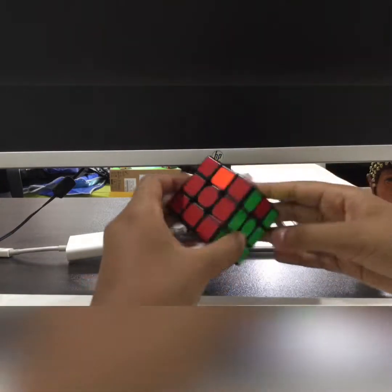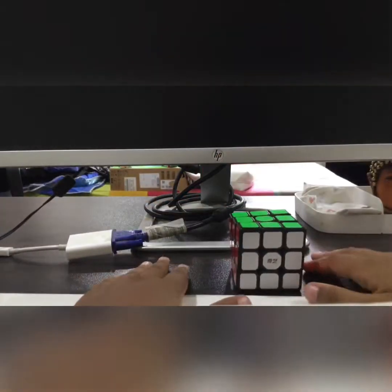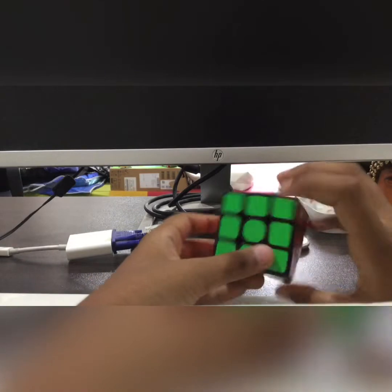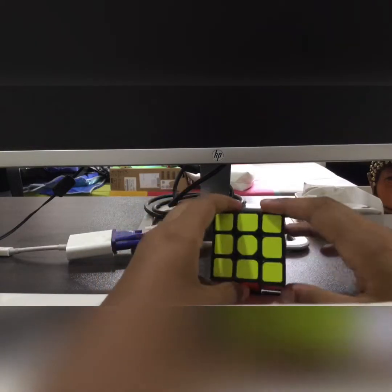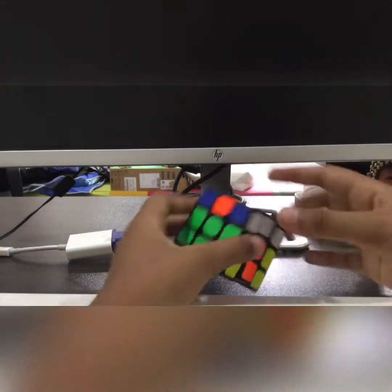Can you even see me? I hope you can see me. And that's a normal solve — five sides! One, two, three, four, and five. If you solve five sides, the sixth gets solved automatically.